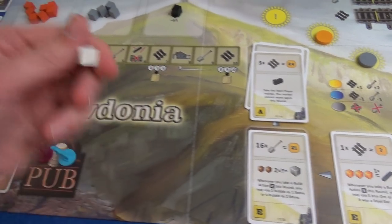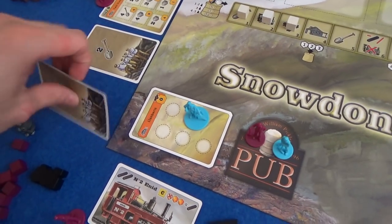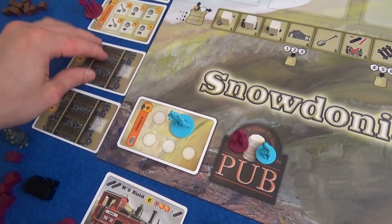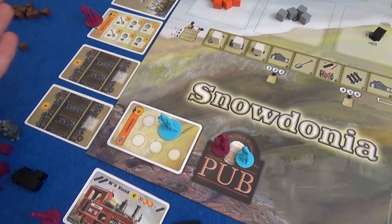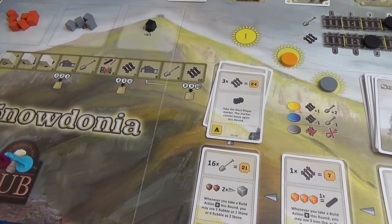Weather: track goes up by one, rubble goes up by two. It's going to be foggy in a couple of rounds — during a foggy round, you cannot excavate and cannot lay track. We restock the stockyard with six cubes. We have a lot of iron, one more coal, and an event cube comes out. Based on the current work rate of two, the first two pieces of track are going to get built by the rival company — those points are not available to us. The game end is triggered by the last piece of track being laid, so they'll start accelerating.